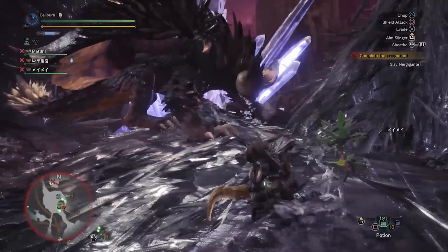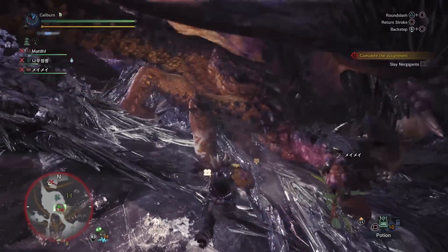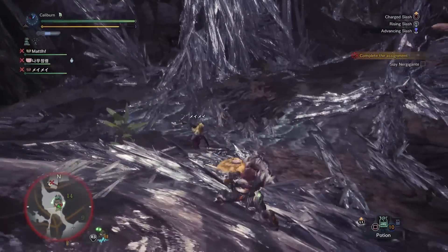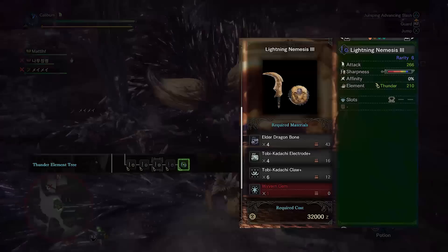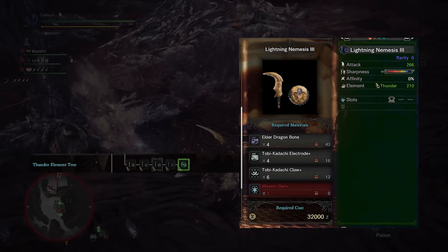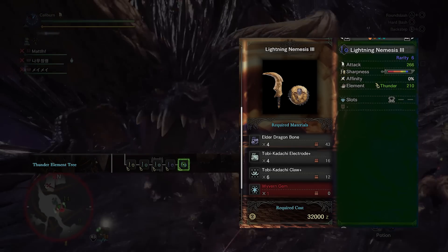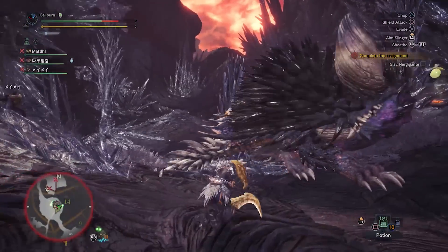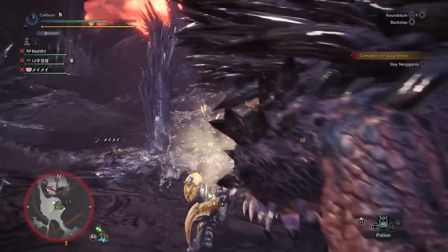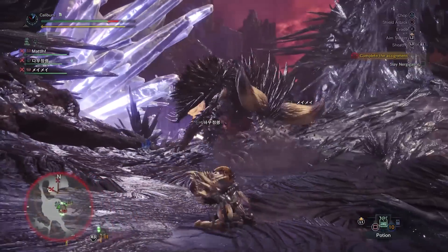Your next hunt is going to be against Nergigante. Any of these weapons will be viable, but Nergigante is weakest to thunder, so Lightning Nemesis II is the preference. If after your hunt you've got enough Elder Dragon Bone, you can upgrade Lightning Nemesis II into Lightning Nemesis III by using four Elder Dragon Bone, four Tobi-Kadachi Electrode Plus, six Tobi-Kadachi Claw Plus, and one Wyvern Gem. The Wyvern Gem can be found as carves and rewards from monsters like Barroth, Jyuratodus, or Radobaan. Of course, Nergigante's sword and shield is extremely powerful, so you should focus your efforts into that.